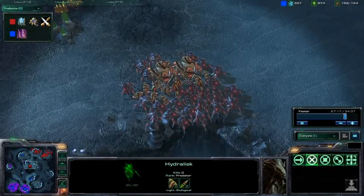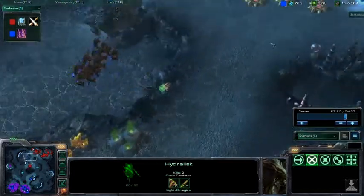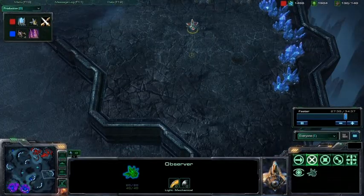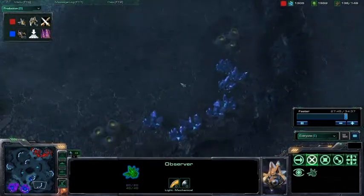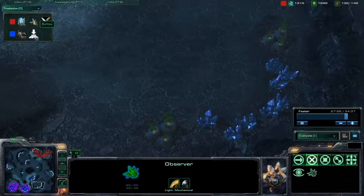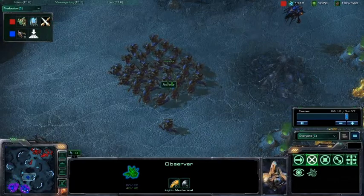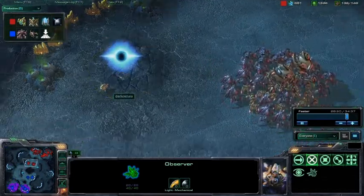Looks like the mutas are coming to try to take out... it'd be dumb to take on those Stalkers. He's going to pick off a probe. While observers are still here, we won't be able to spot any expansions. Looks like one of them got caught at the rock expansion. Looks like we have Burrow coming out for the Zerg, so we'll see how that plays out. The number of observers out — I'm not sure whether it will be helpful or not. Looks like Darko's moving out again, maybe to defend that expansion.